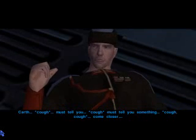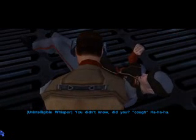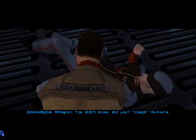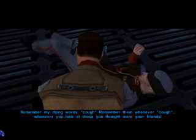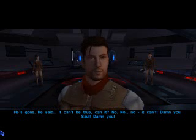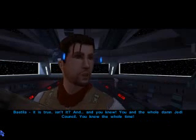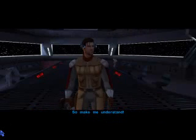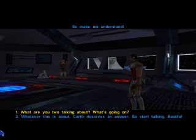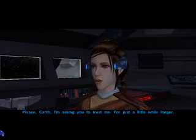Karr, I must tell you something. Come closer. I didn't know — did you? Remember my dying words, remember what happened. What did you say, Karr? Bastila, it is true, isn't it? And you knew — you and the whole damn Jedi Council — you knew the whole time. Karr is not what you think. We had no other choice. Please, you don't understand. So make me understand. Not here, Karr, please — there's no time. Malak is coming. This isn't the place. I'm asking you to trust me for just a little while longer.